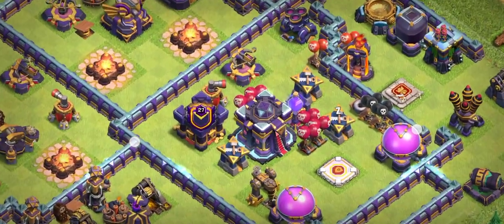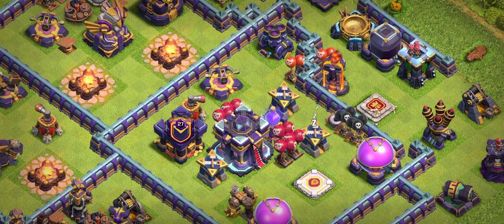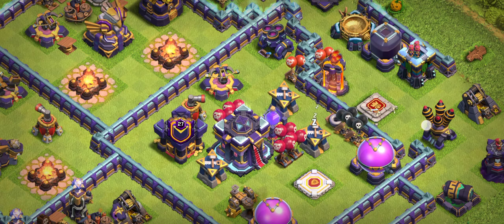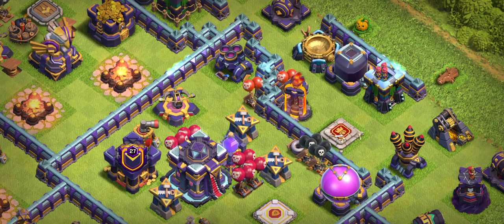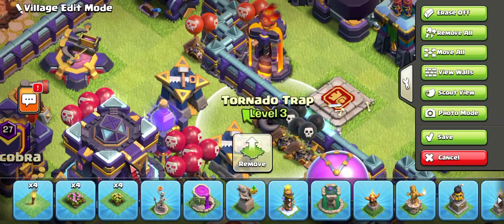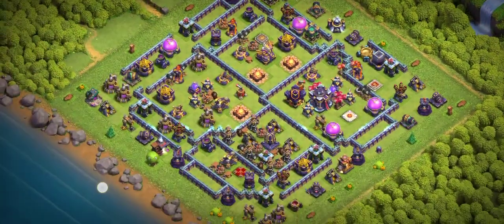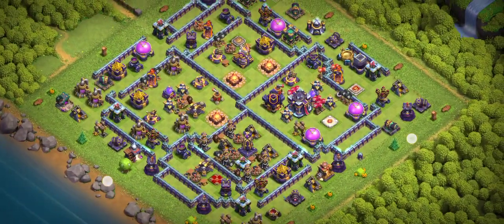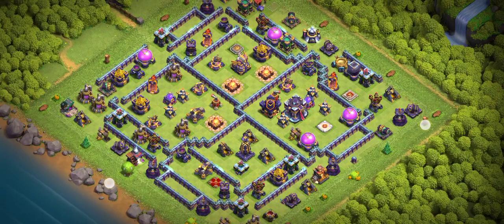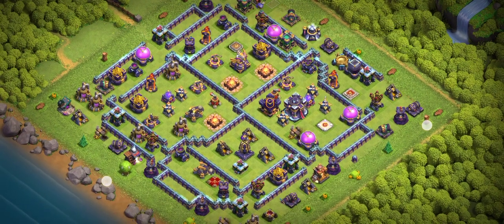This is one of the best bases — you have to try it. It will bring you really good results. Make sure you are a good attacker, because if you're a good attacker, the base works for you and you can push high easily. You can see the inferno is there next to the wall, and there's a giant bomb. Look at the air defense — this is one of the best bases. Try it, it's a new base.